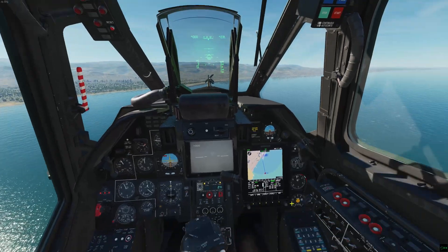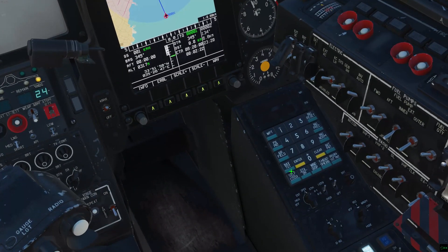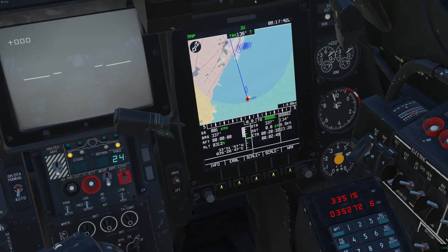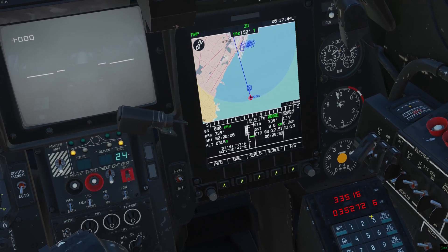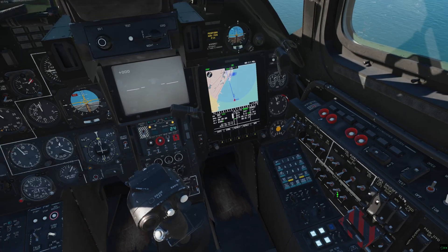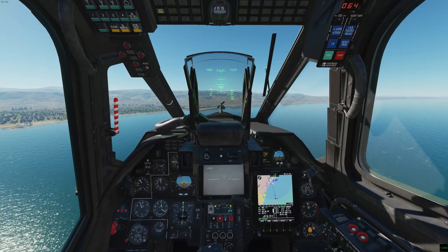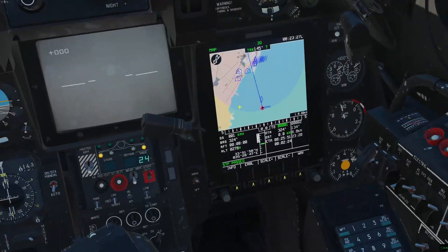The target point itself remains there as well, which will still always have the other type square box around it, regardless of what you set the overlapping deadlink target to show. This isn't really as useful, unless you wanted a visual indication of what type that target point is.